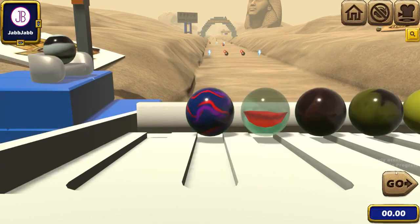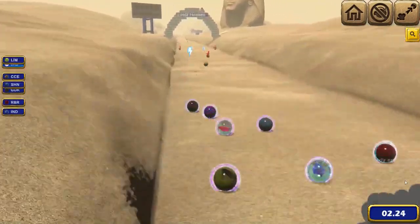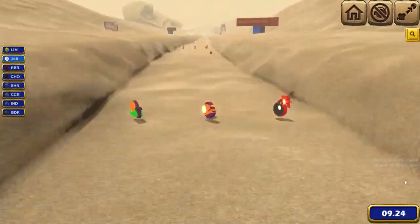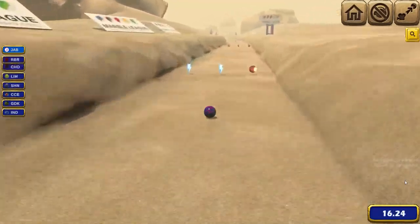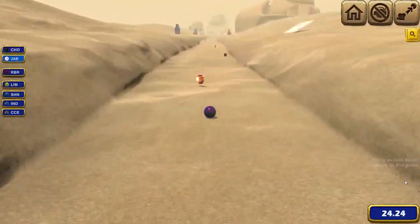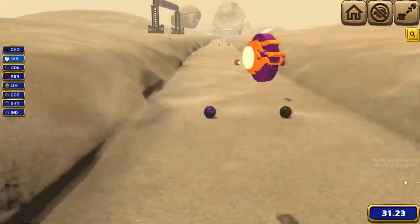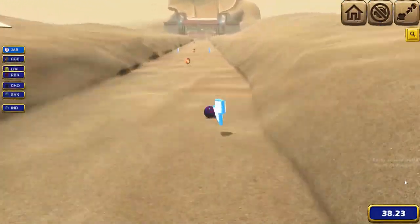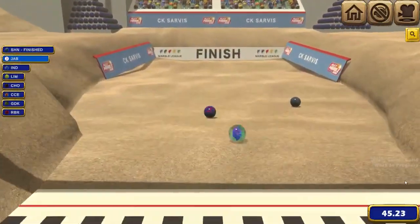That puts us and the Chocolatiers at two wins each, with everyone else on zero. Going into our next race, the Limers get a lightning bolt but we grab one too, along with a boost. We miss one lightning bolt but get another, then get lightning bolted ourselves. The Chocolatiers take the lead. We get boosts and close in, but we miss another lightning bolt and the Shining Swarm take their first win as we get another second place.